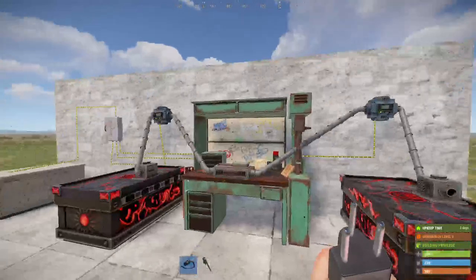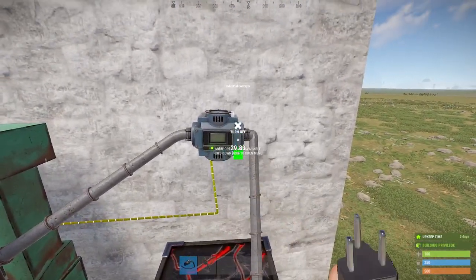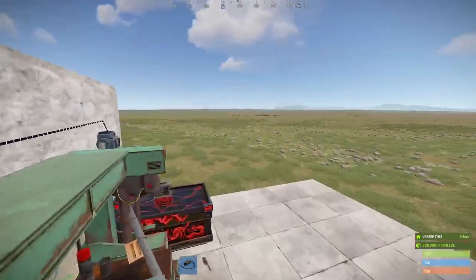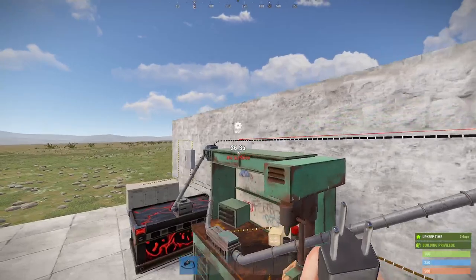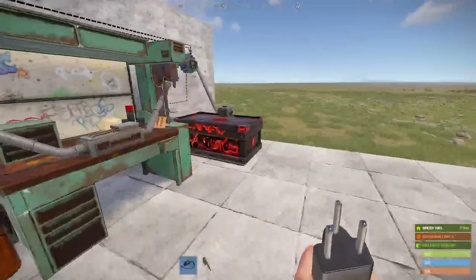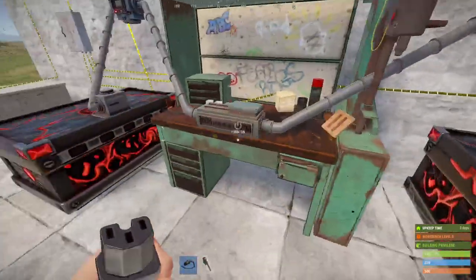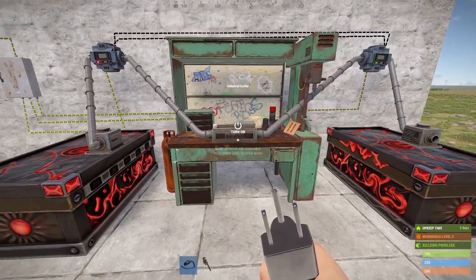This is what makes it a smart setup. We take the filter pass from the output conveyor and connect it to the turn-on of our input conveyor. Then we connect it to the turn-off as well. This ensures that when we hit the max amount of ammo it turns the input conveyor off so we stop crafting, and when we're below the max it turns right back on.